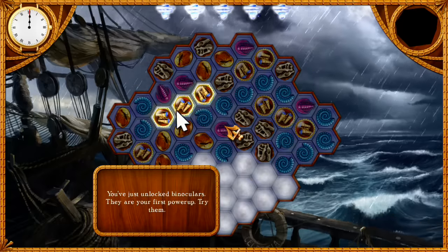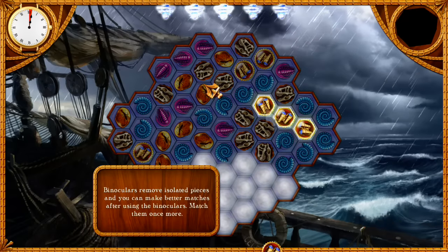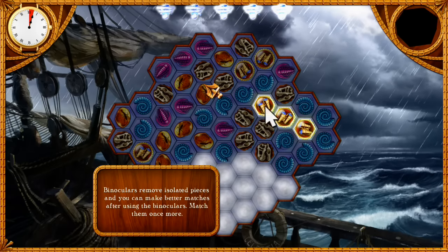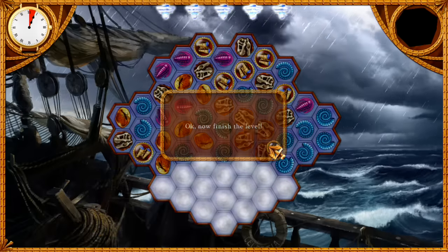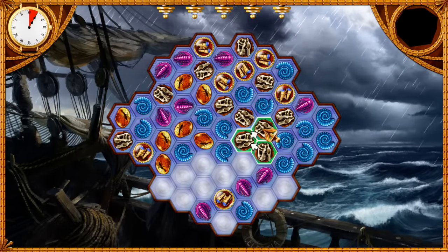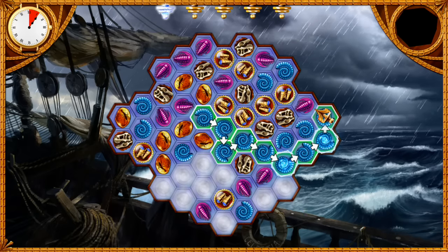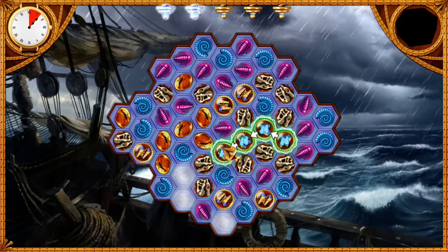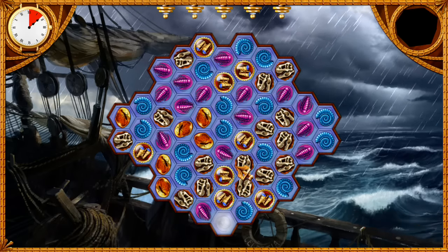You've just unlocked binoculars — they are your first power-up. Try them. Binoculars remove isolated pieces, and you can make better matches after using them. Match them once more. Now finish the level — I can do that for sure. Just go with this. Oh my, we have a four-piece thing here? This is really awesome. I look forward to seeing what the other upgrades are — that's pretty neat.